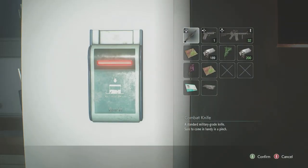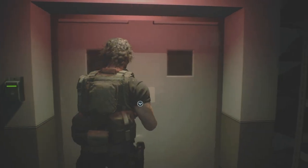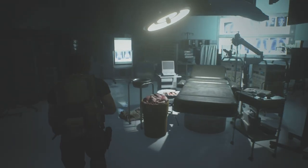To get into this room you'll need an ID card. You won't be able to miss the ID card since it's needed for the story. Once in the room, the paper with the combination is found near the operating table. With the code, we will head back to the safe.